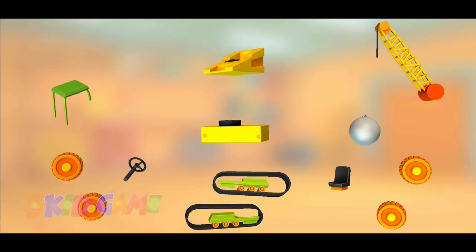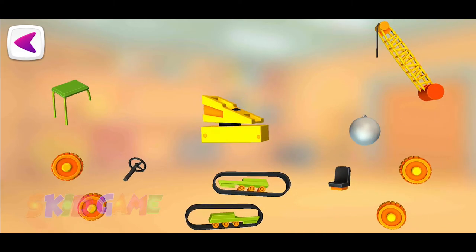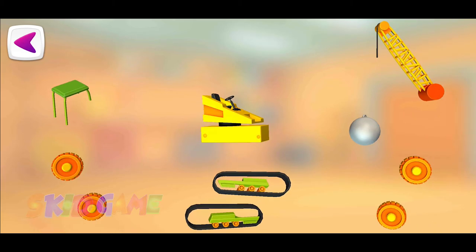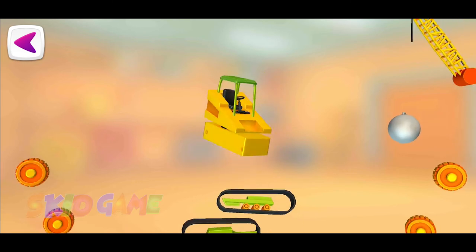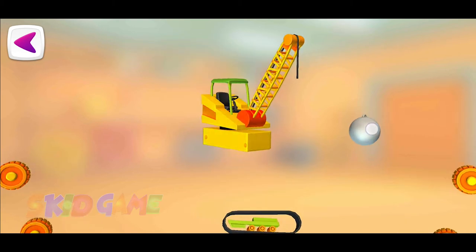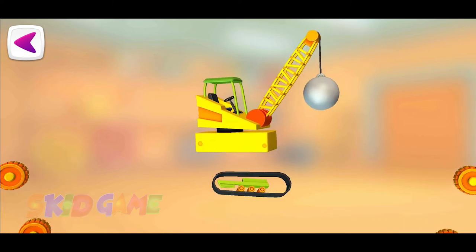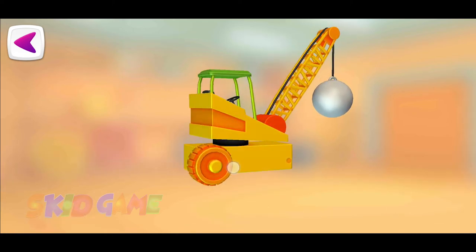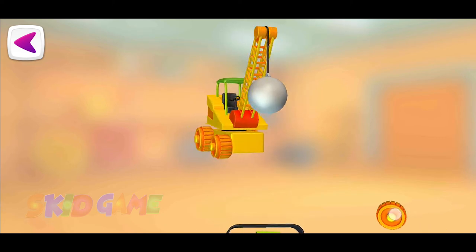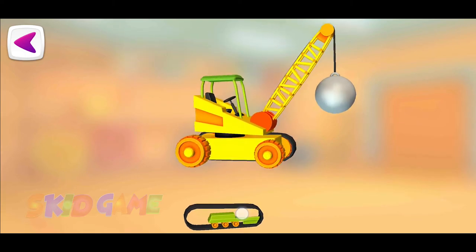Let's put everything together. Cabin. Seat. Steering wheel. Cab roof. Arm. Wrecking ball. Track. Wheel. Wheel. Wheel. Wheel. Track. Track. Track. Track.